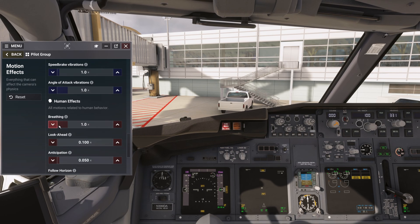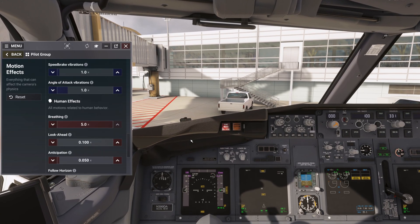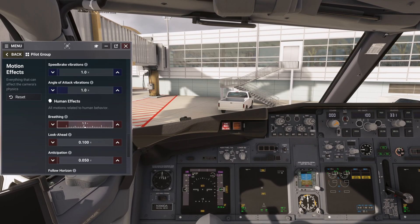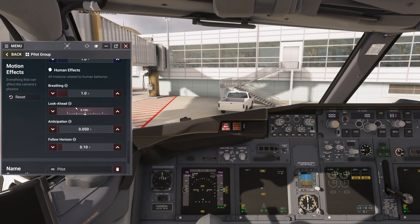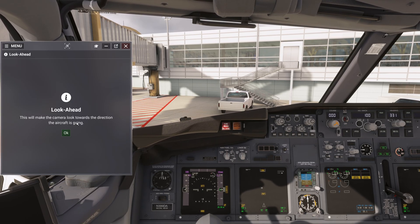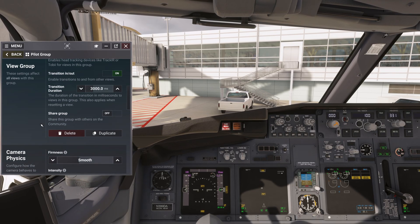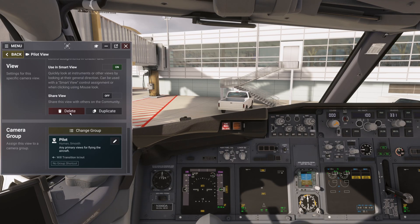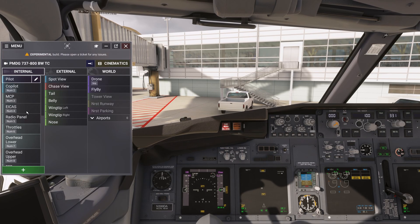There's also a breathing impact - if you exaggerate it, you'll see the camera move from the pilot breathing. There are all kinds of effects you can play with, adjusting intensity and so on. Look ahead is another effect: if the aircraft is turning left, the camera will slowly pan left towards the direction the aircraft is going. I use it with Track IR so I usually tone down the look ahead feature quite a bit. You have separate groups for each section.